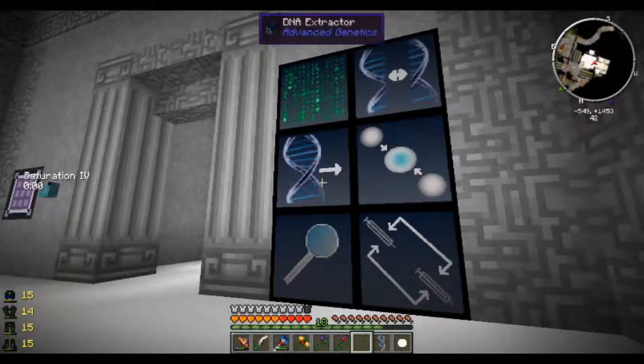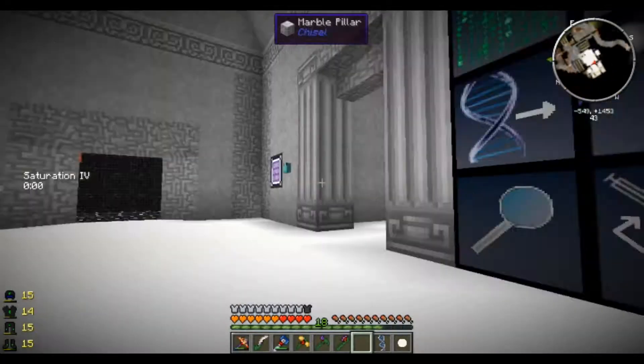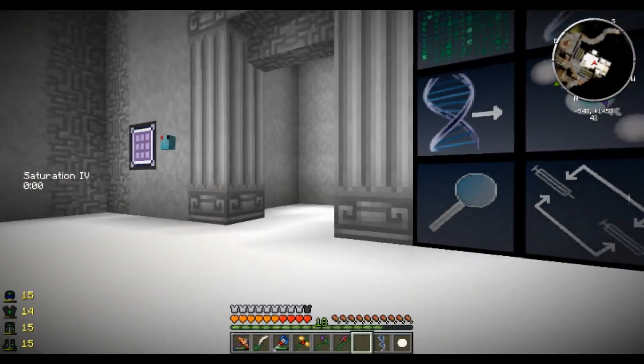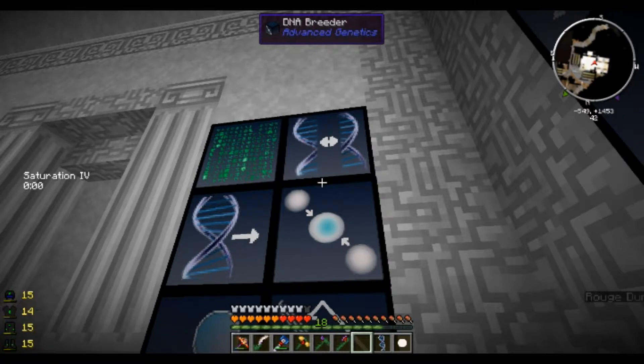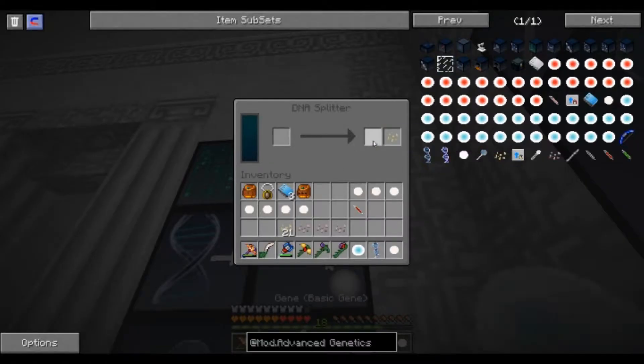See all these still have to be put into here. Like, if we do a ghast we can shoot fireballs out of our hand; do a bat, we can fly; creeper, we can make ourselves explode - which is pretty fun if you don't have anything on you and you have other people on the server. You can walk up behind them and sometimes you'll hiss, sometimes you'll just explode.